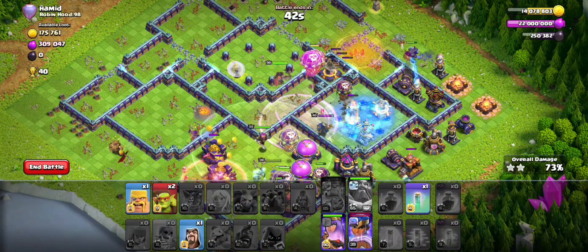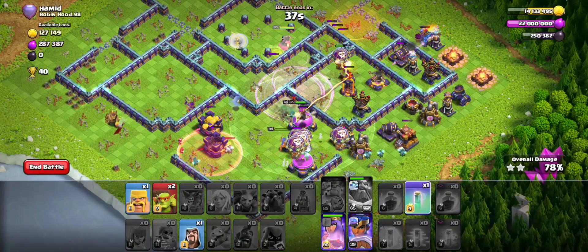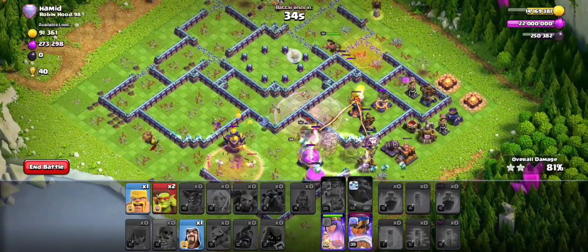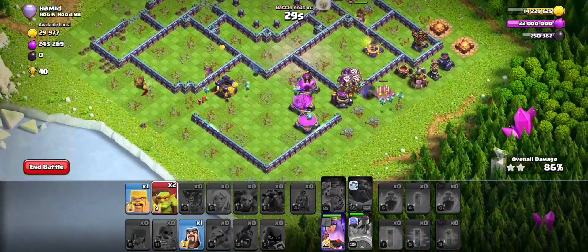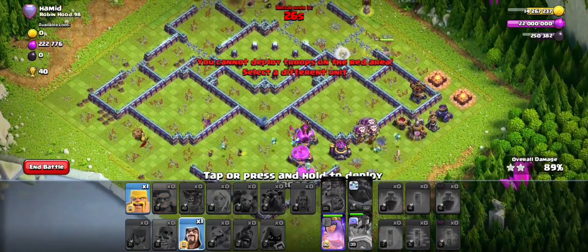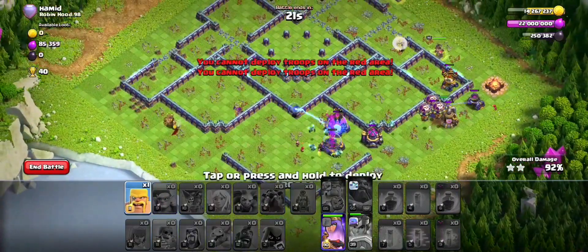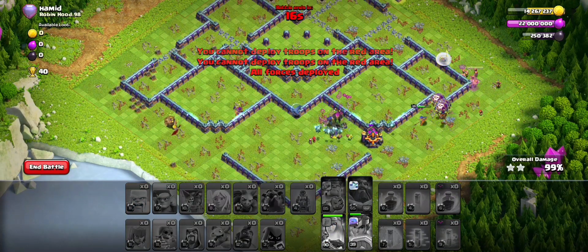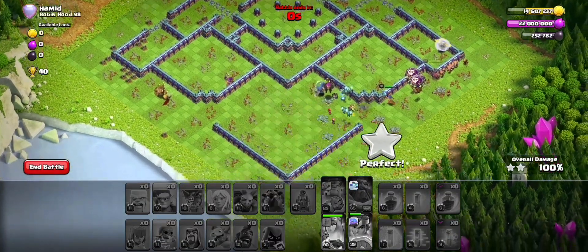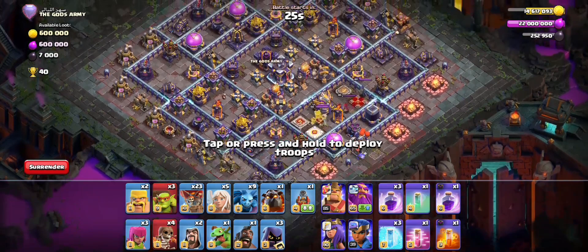Simple plan: the town hall was outside so just one wall break. I got the CC, used the flinger to take out one of the scattershots, sent the king on the opposite side of the flinger to tank those X-bows, went with the RC while he's tanking the X-bows, then started the lalo on the back end. Use the warden ability and freeze for the back end — that's how you do that one.